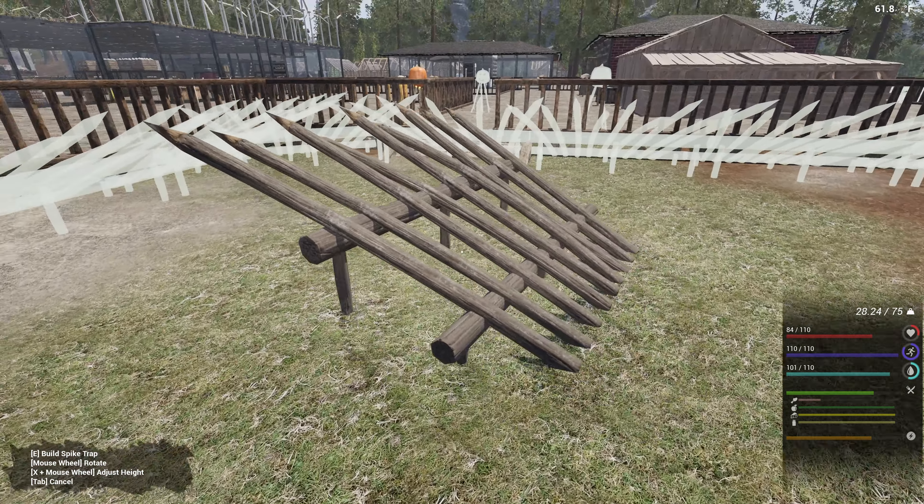We're gonna need to upgrade the spike traps to metal so they don't break whenever the Vambys land on them. I think there is damage because they run into it — it supposedly takes damage. I don't think they can physically sit there and break through; they just get stuck on it and eventually if you don't repair your spike trap it'll break.